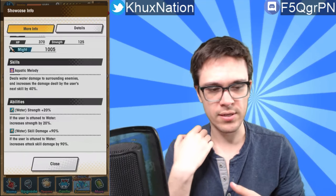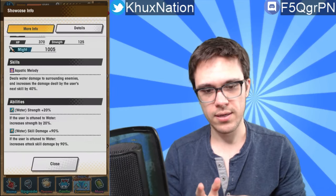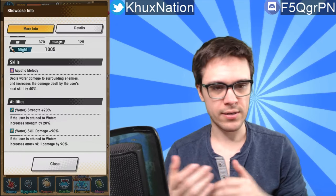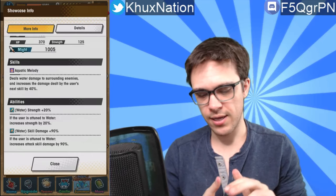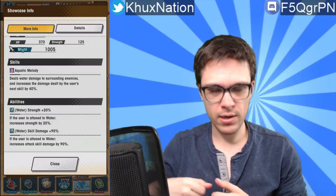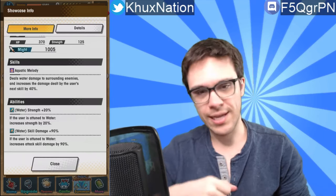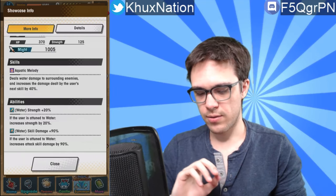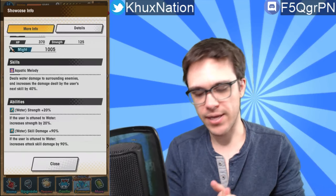Quick burst damage, and then when you go back into your adventurer form, whenever you use an activated ability it just does an extra burst of damage. You could definitely abuse this with particular characters — if you do a critical hit build and the entire team's critical hit rate has been increased, if you can transform, activate Aquatic Melody to get the 40% damage boost on top of any strength buffs you might have, and then manage to land a critical hit, you could probably do an absolutely ridiculous amount of damage.